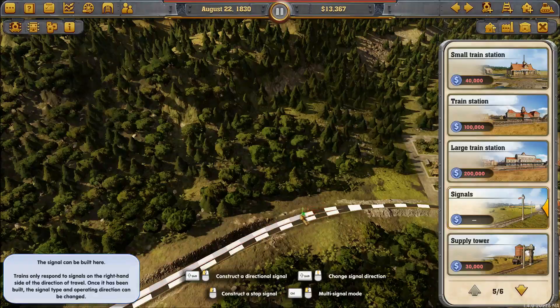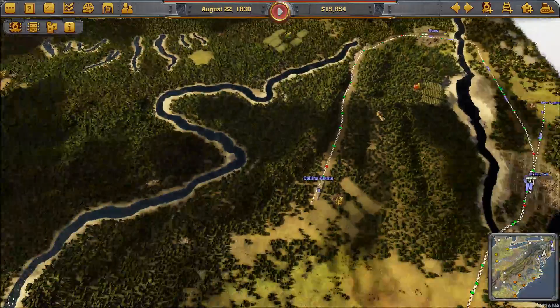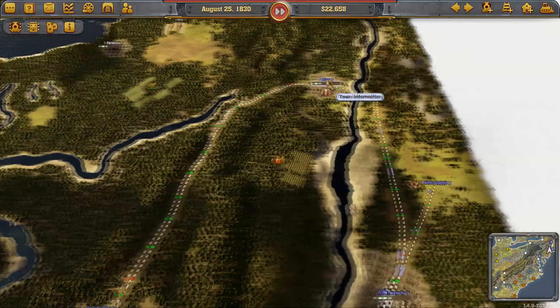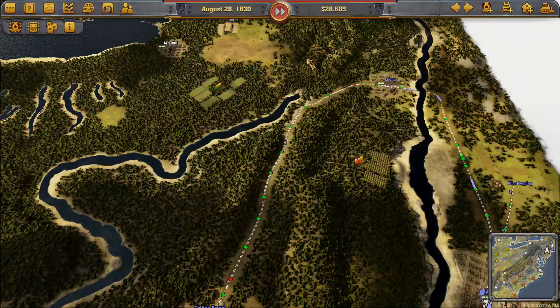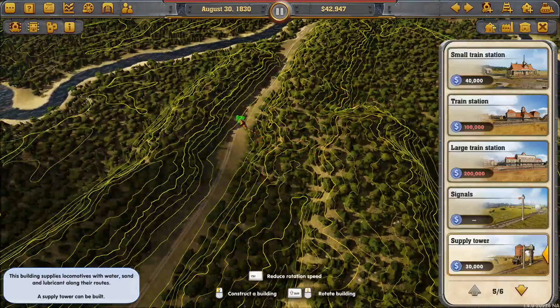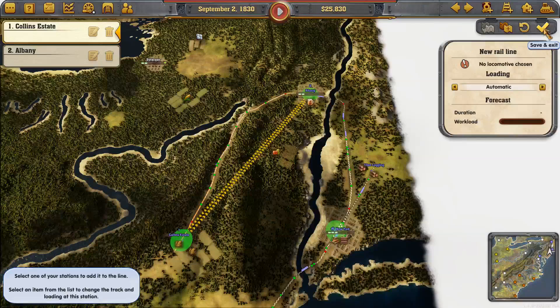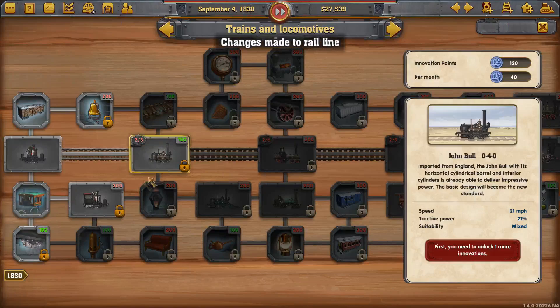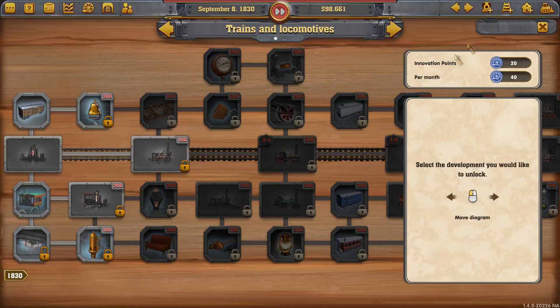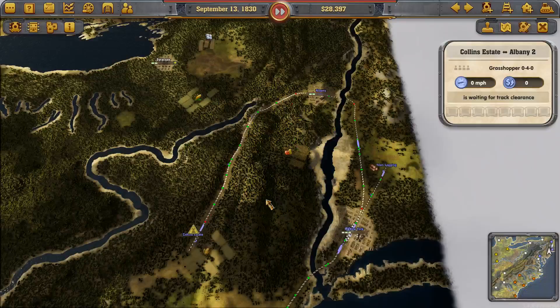And then we'll do our signaling. We'll just advance the time till we get enough for the supply tower, get that set in place, and then we can start setting up the train line itself. Increased number of passengers, we'll have that. And now let's add our locomotives to this line - we will have three for the time being.